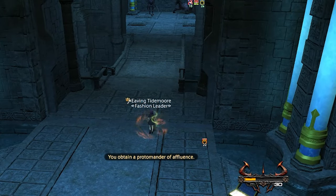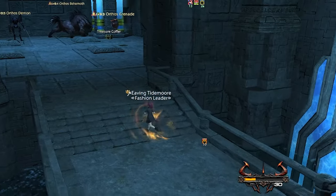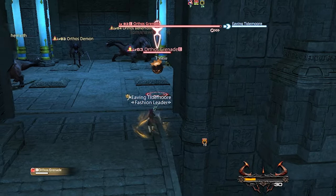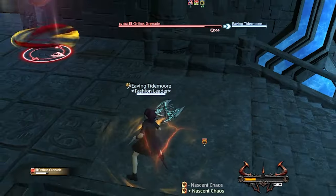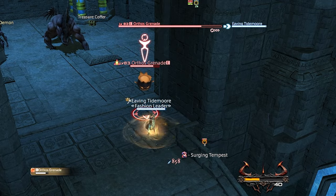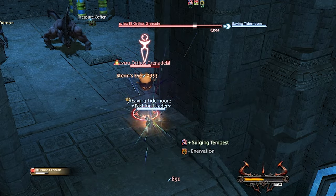If you are extra unlucky, you'll be notified that a special Dreadbeast is roaming the floor. These are nasty monsters — you can tell them apart by the red fog surrounding them. My advice? Stay away from them unless you have a Storm Pomander, because they will one-shot you. Though if you manage to defeat them, you'll receive a Gold Chest, an Accursed Horde, and a 30-minute random buff.